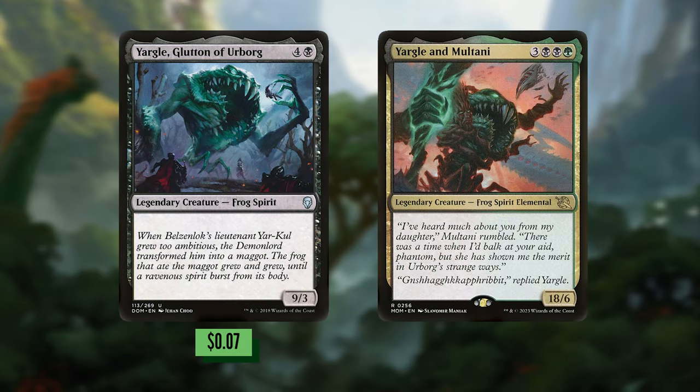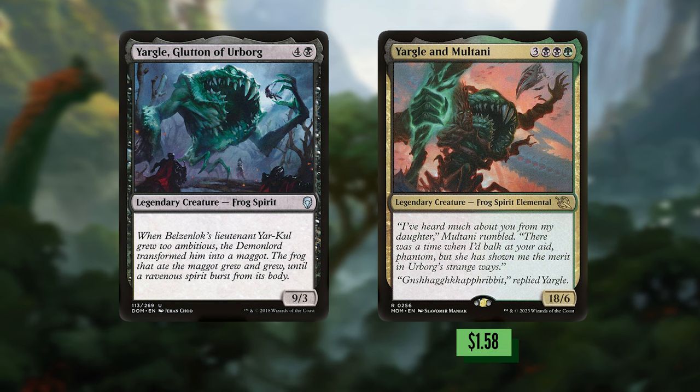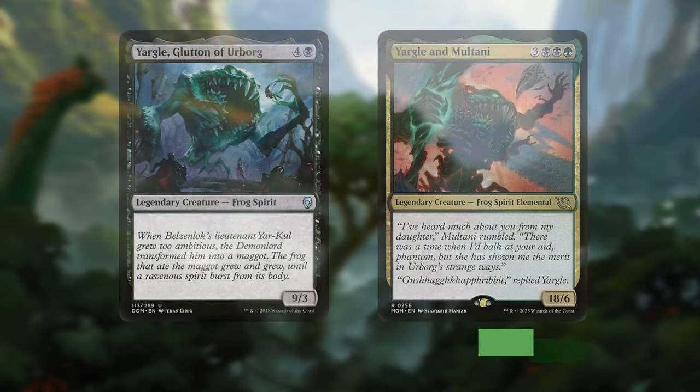This wouldn't be a powers-matter deck in Golgari if Yargle and Yargle and Multani were not in the deck. Original Yargle is 5-mana for a 9/3. Yargle and Multani is a 6-mana 18/6. Draw 18 cards and put 18 lands onto the battlefield — that's just scary.